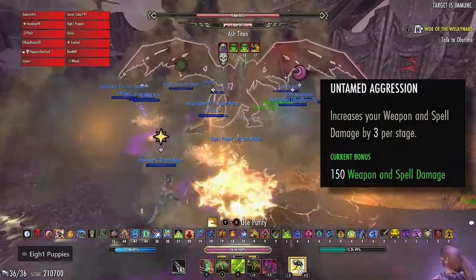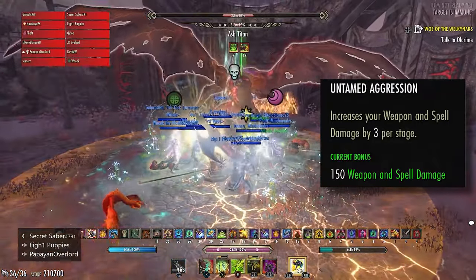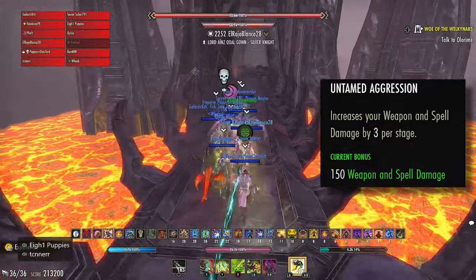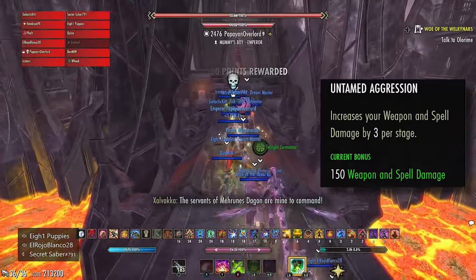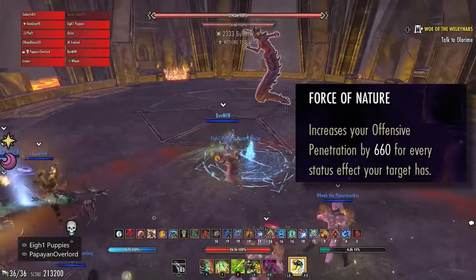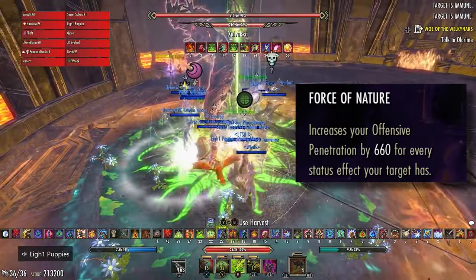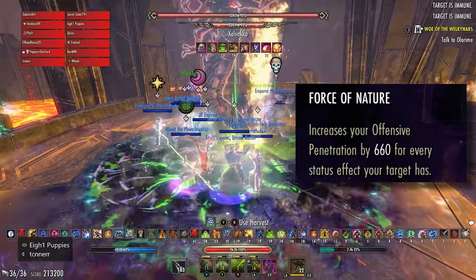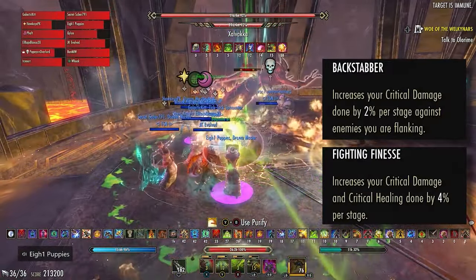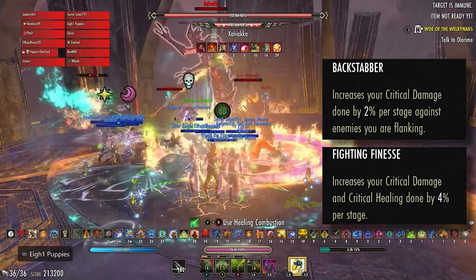As alternative CP when choosing to drop Exploiter, Untamed Aggression will get you the next best damage increase — it works like Wrathful but offers a little less weapon and spell damage. In optimization situations that leave you a bit under-pen, you can choose to run Force of Nature in place of either Exploiter or Wrathful, giving about 660 pen per status effect — in an organized group, nearly 2k extra penetration over an entire fight. In situations where you might be under the crit cap, you can run either Backstabber in fights where you can consistently flank the boss, or Fighting Finesse when you cannot.